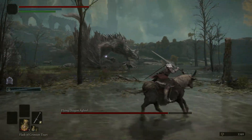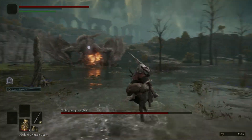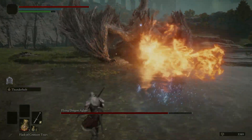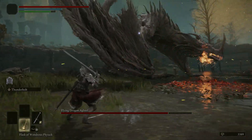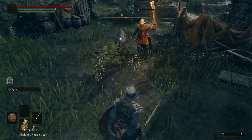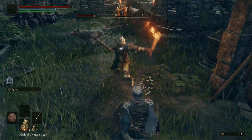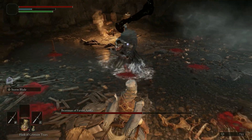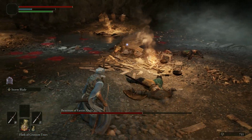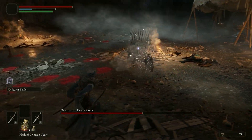Especially when combat comes into play in Elden Ring. The game maintains certain aspects that are mainstays for Souls-like games, such as the dodge rolling as well as the stamina system. Players can block, counterattack, and break stances for more time to hurt their foes. You can even jump in the game to avoid attacks or unleash powerful jumping attacks.